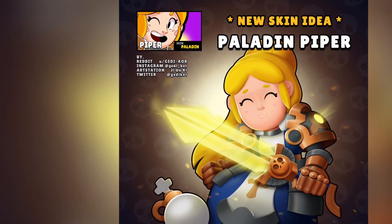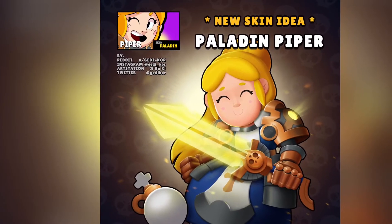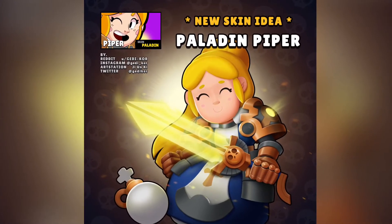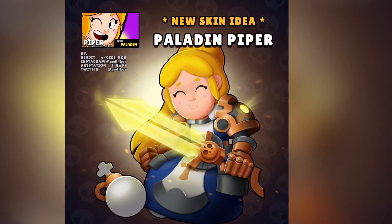Over here we've got Paladin Piper. She's got some cool armor and a cool sword with a Brawl Stars logo on it. She'd probably shoot her sniper shots from her sword, which I don't know exactly how that would work, but still be cool to see. Not my favorite skin on this list, but still very cool.